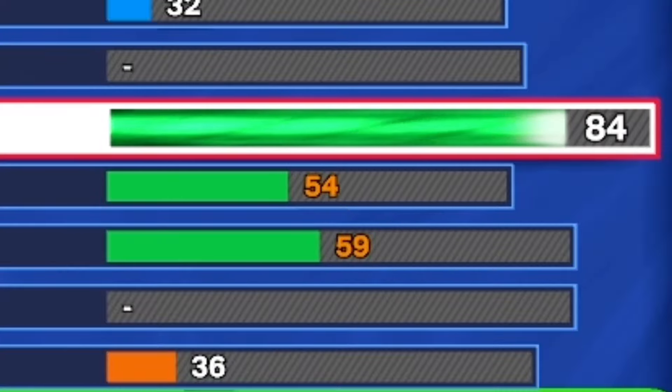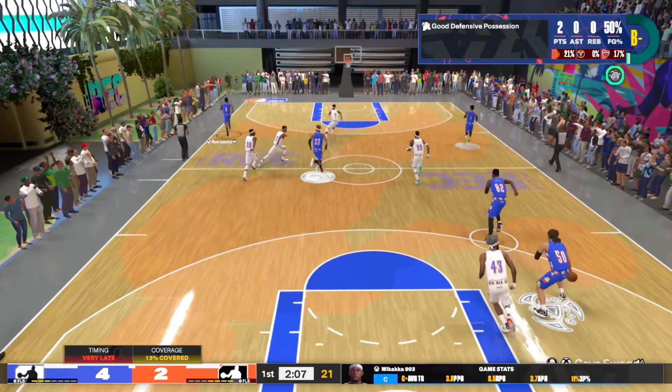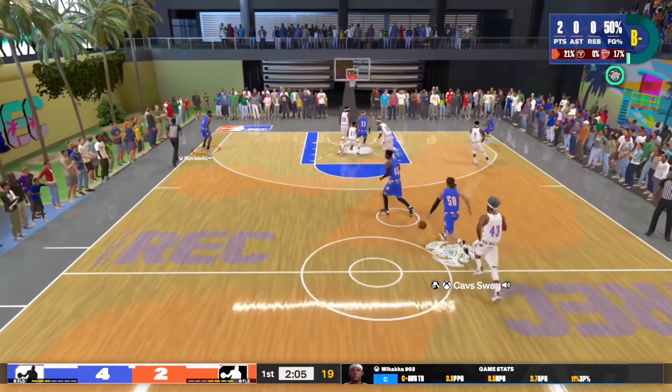For the mid-range you want to go with an 84 so you can get that gold mini magician. For the three-ball we're going to put it at an 89 so we can get gold green machine and gold space creator. We only get a 64 free throw, but it's still enough to hit — as long as you have above 60 you can still make one.